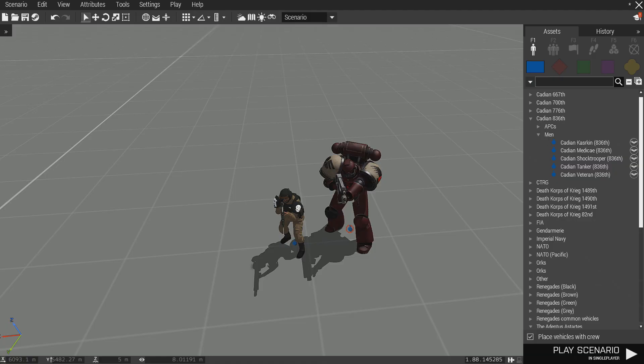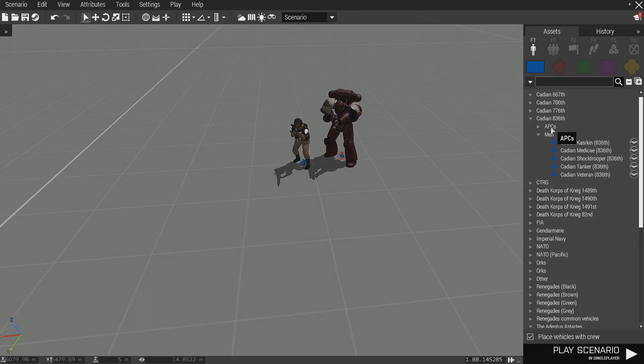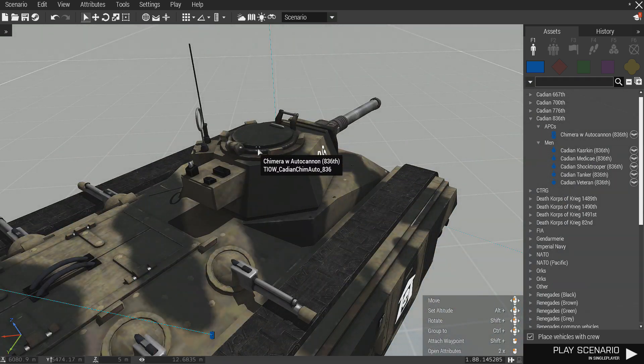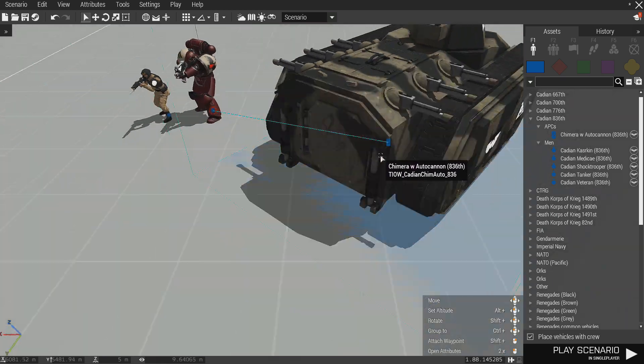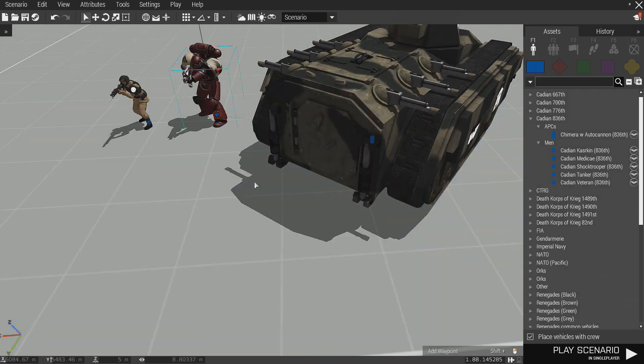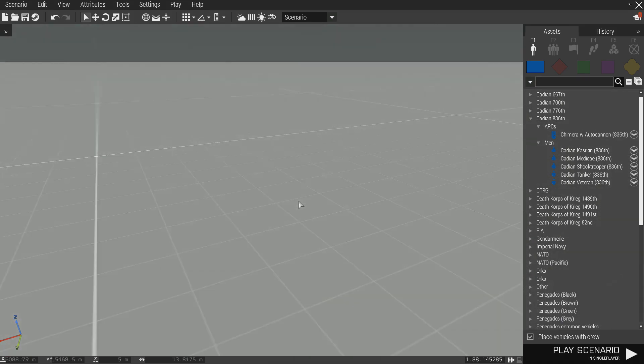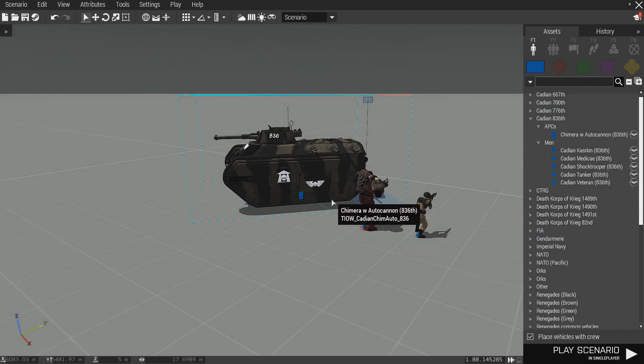Another thing about the Space Marine mod — Space Marines can hop in the back of Chimeras, but they can't operate the front gun. They can hop inside but they can't drive it. Any other vehicle like the Sentinel they cannot hop inside. The Valkyrie they can hop in the back and ride with the guns, but their head pops out the top which breaks immersion, so I don't do that. They can ride in the back but they can't fly it, which kind of makes sense because everything was meant for people of regular size, not Space Marine size.